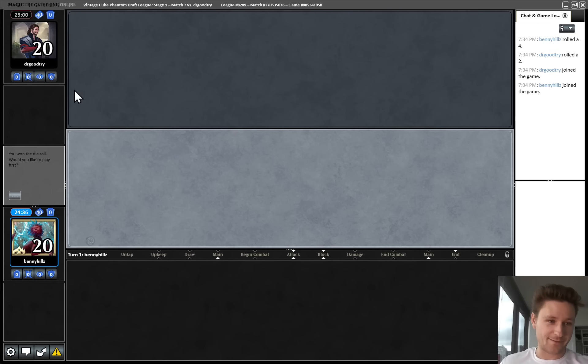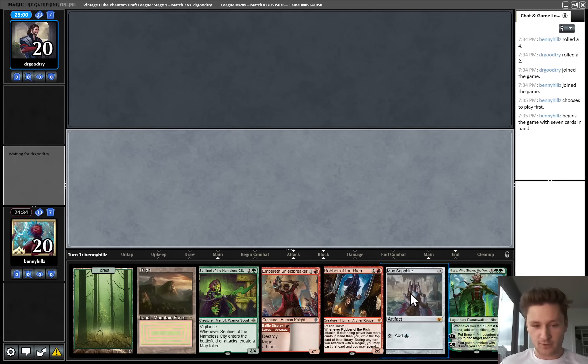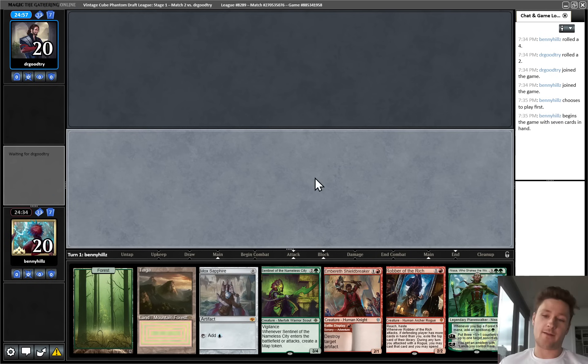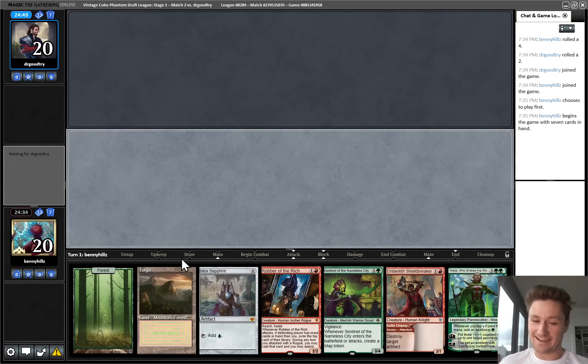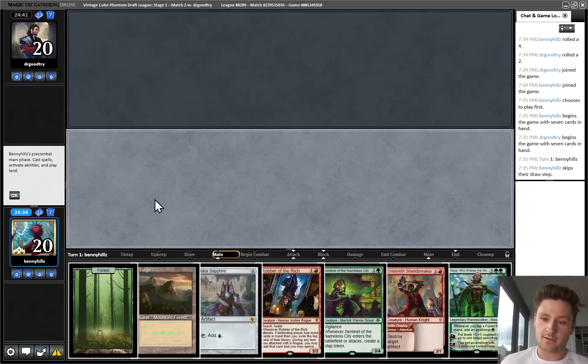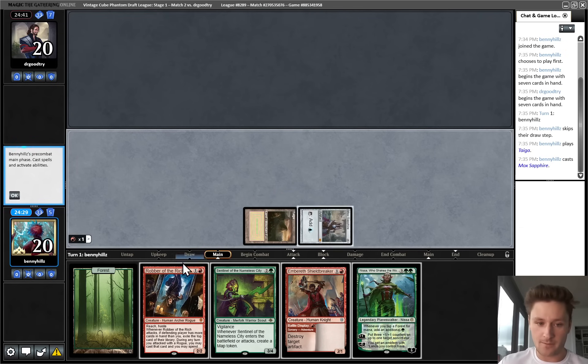Everything's coming up - we win the die roll yet again. No Ancestral Recall, only one Mox. Okay, this is pretty garbage honestly - I jest. This hand is insane. It may be our third best hand of three so far, but turn 1 Robber of the Rich on the play is going to get us a lot of value. Turn 2 Sentinel of the Nameless City - no burn, but we're just going to be faster than them. We're just going to start swinging, hopefully we hit their Mox.